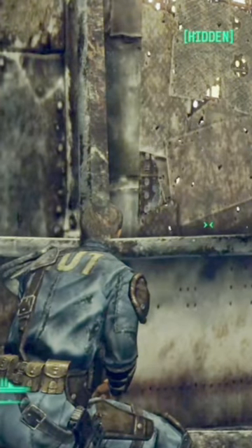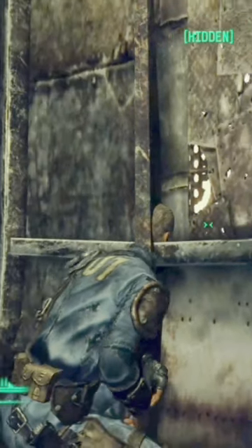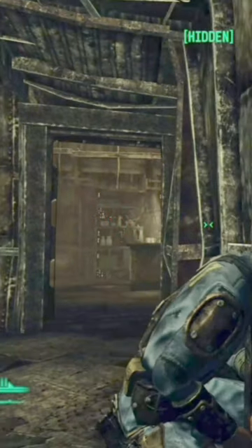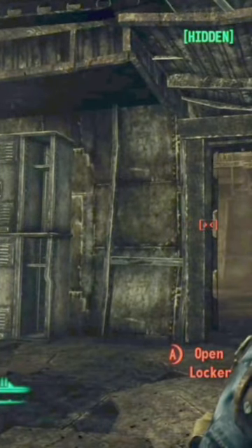Once your face glitches through the wall a little bit, you're going to want to hold the back button and turn the camera. Now as you can see, it'll capture a locker that you can open. This is not the same locker that's behind you — this is actually a locker that's through the wall outside the cell.